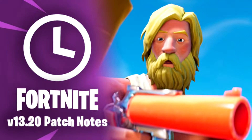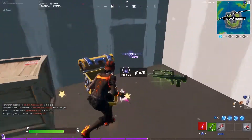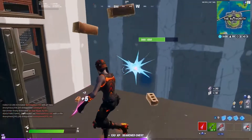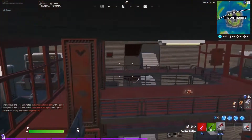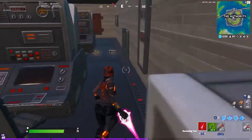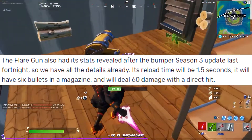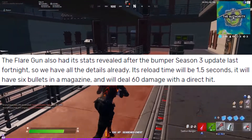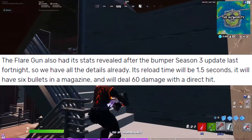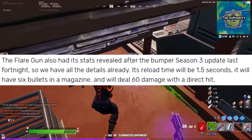The Flare Gun was discovered back in Chapter 1 of Season 9 and added to the code just this season for this patch update. If you don't remember, it was shown in the World Cup as a teaser. Going back to the Flare Gun, stats have revealed after the last Season 3 update its reload time will be 1.5 seconds and it will have 6 bullets in its magazine. It will also deal up to 60 damage with a direct hit — that's either a normal body shot or a headshot, but we'll have to find out.